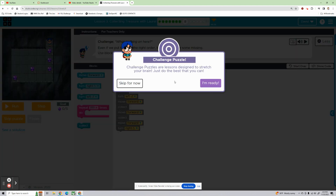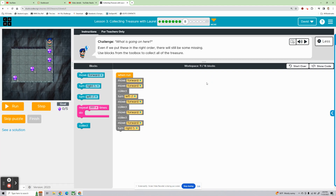Challenge puzzle — these are lessons designed to stretch your brain, so just do the best you can. I love a good challenge, so I'm ready. Even if we put these in the right order, there will be some missing. Use blocks from the toolbox to collect all of the treasure. Let's run this and see what happens just with the code that's already there.